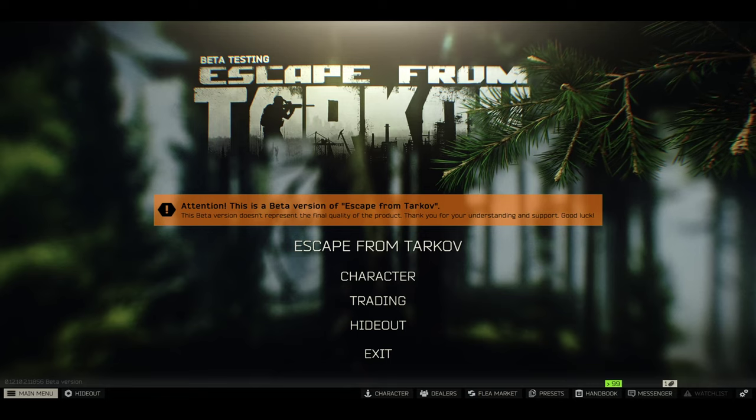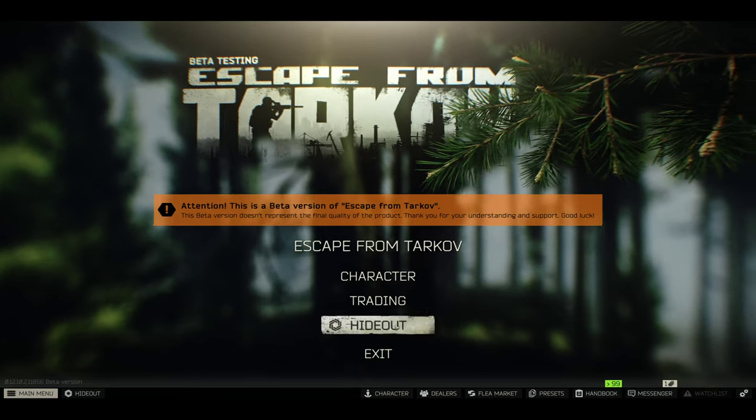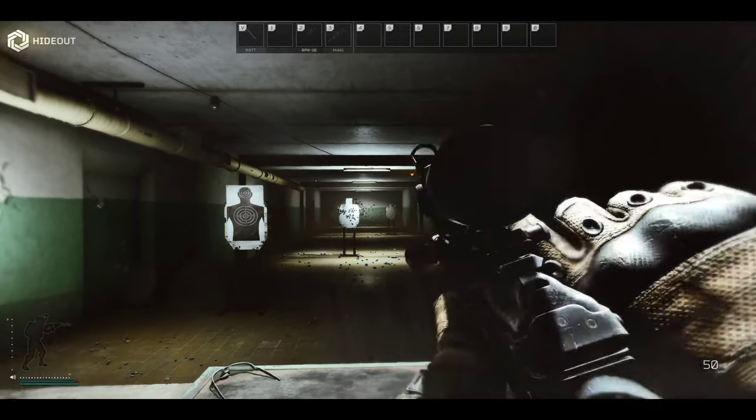Hi, my name is Matthew and in today's video I'm going to show you how to change zoom in Escape from Tarkov. First of all, let's go to the hideout, enter the hideout, and go to the shooting range — press F.